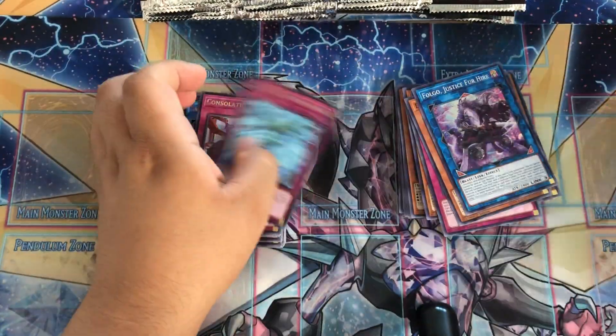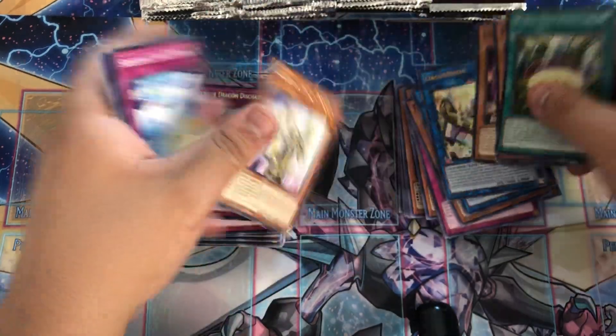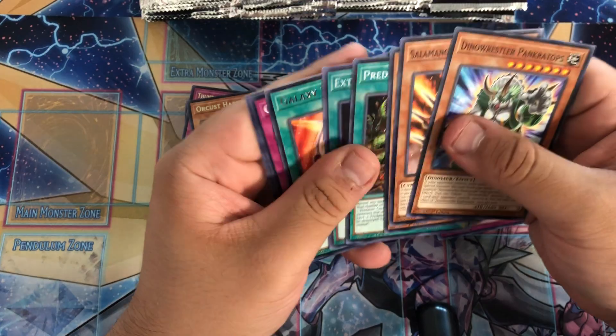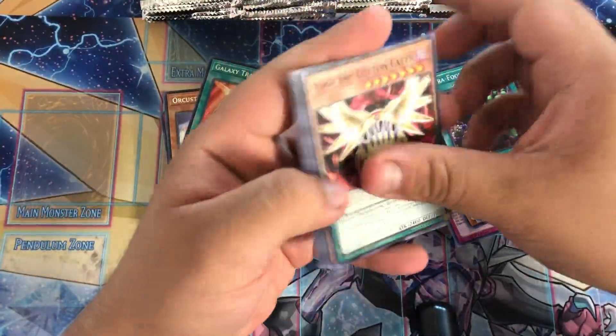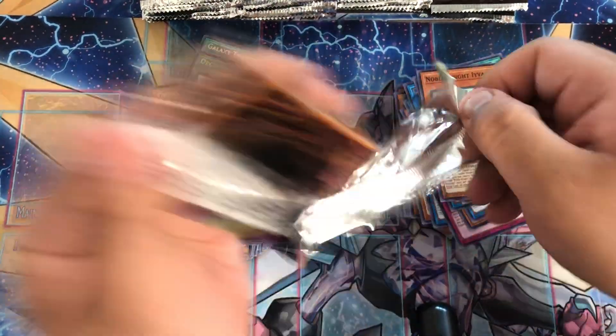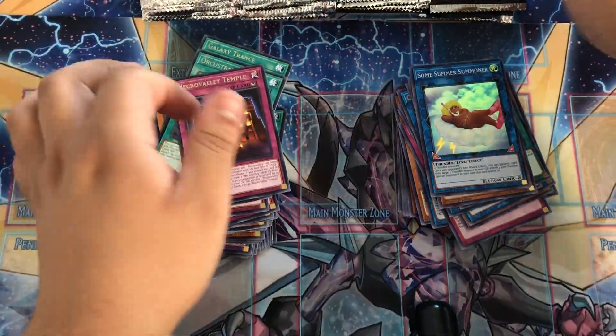Let's start with the next 40 packs. Danger Mothman. For Justice for Hire. Orchestron once again. Get some more Thunder Ultras - Extra Foolish Burial. Noble Knights. Ivian. Some Summoner, some Summer. And the fourth one.